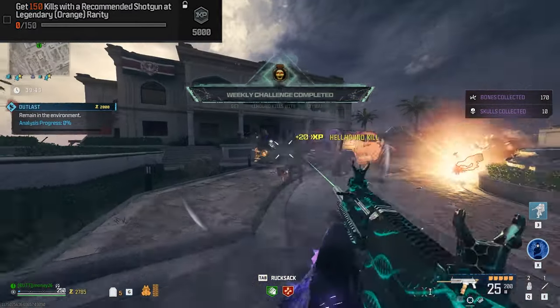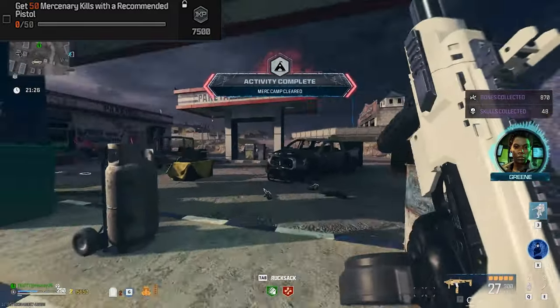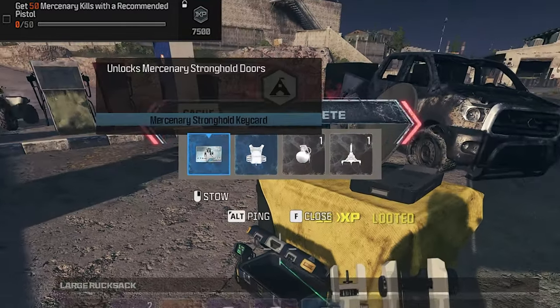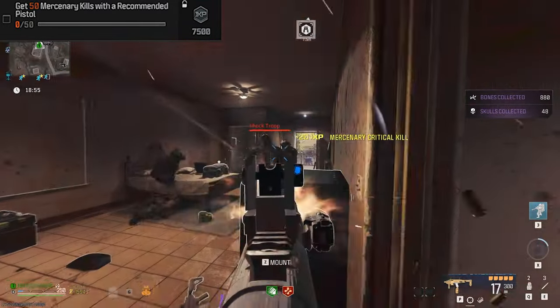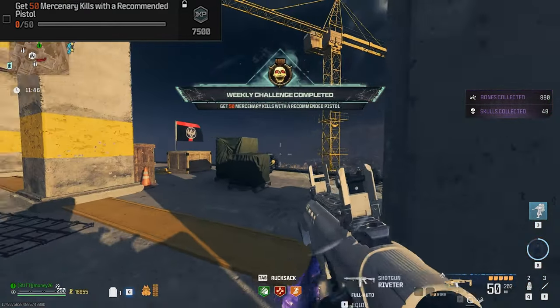If you went into this game with a legendary Aether tool, you'll be able to get it done. But if not, you can go and get your mercenary kills with your pistol. To get this one done quick, I cleared out a Merc camp to get a stronghold keycard, used that keycard on a stronghold, took everybody out there, then grabbed the fortress keycard, went to the fortress and killed Mercs until I had the challenge complete.